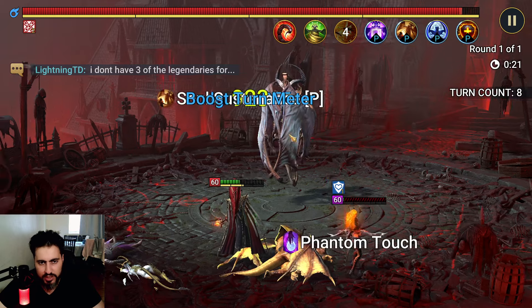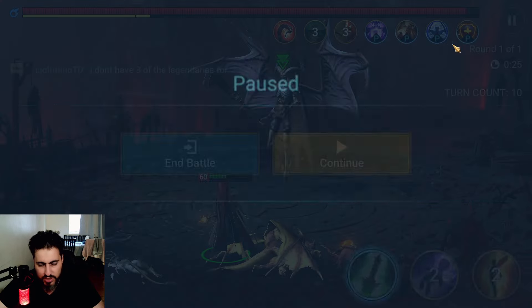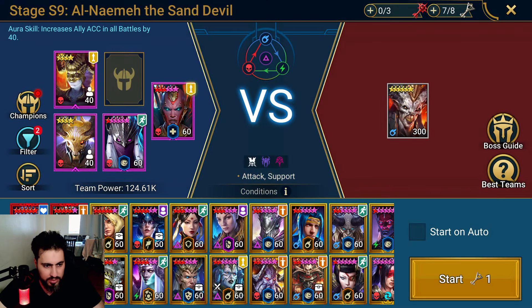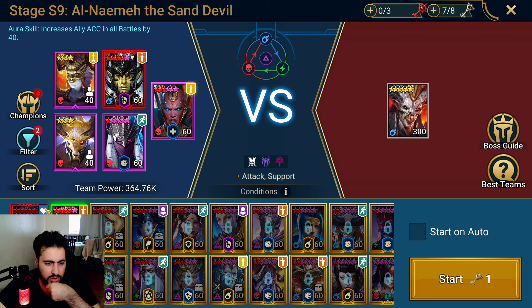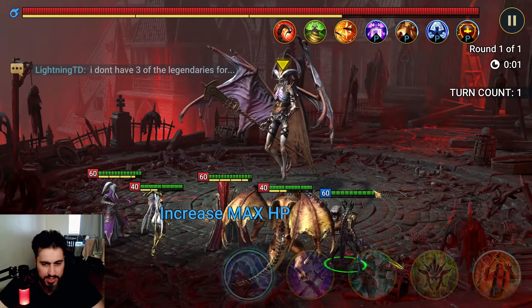Why didn't he heal? Oh wait — he does decrease enemy max HP if you decrease his turn meter. No, just gonna say no to that and forget about that. We could use Aphidus or Shiro, so I'm just going to use Aphidus. If I had my Yoshi built, Yoshi is actually amazing — you could use Yoshi instead.